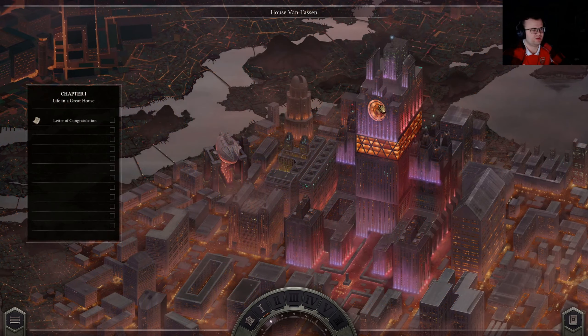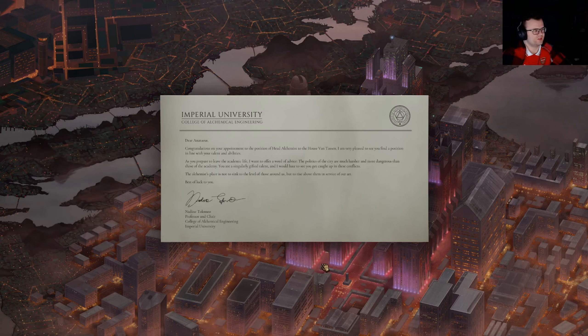Act One — House Van Tassen: Life in a Great House. Imperial University, College of Alchemical Engineering. Dear Anateus, congratulations on your appointment to the position of Head Alchemist to the House of Van Tassen. The politics of the city are much harsher than those of the Academy. You're a singularly gifted talent — the alchemist's place is not to sink to the level of those around us, but to rise above them in service of our art. Best of luck. Nadine Tolomeo, Professor and Chair.